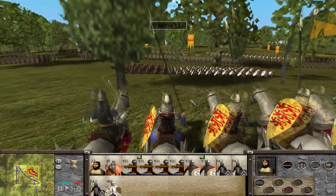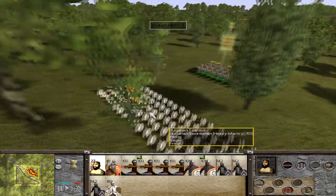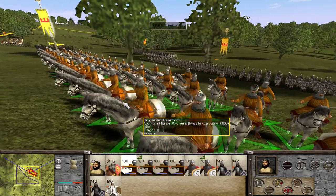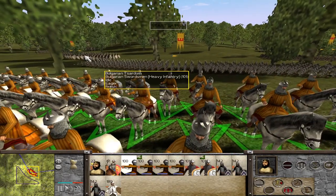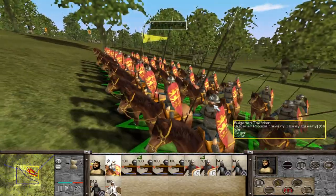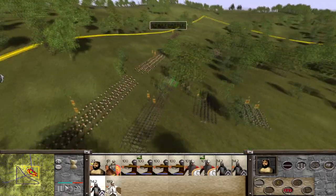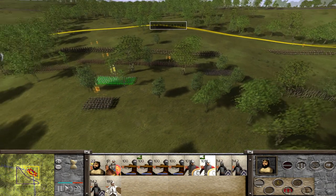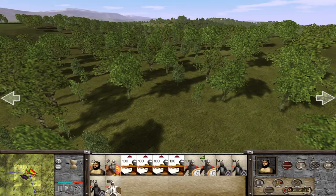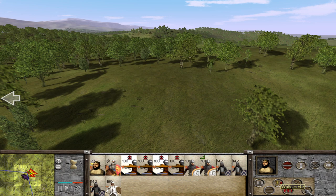Let's start our deployment and take a look at these Bulgarian units. Here we've got the Tsar's bodyguards — pretty good for original Rome Total War units. We've got some Bulgarian swordsmen, Cuman horse archers looking a bit funky — not sure how effective those helmets are, perhaps a small texture issue. We've got Bulgarian medium cavalry and Bulgarian spearmen, ready to fight.